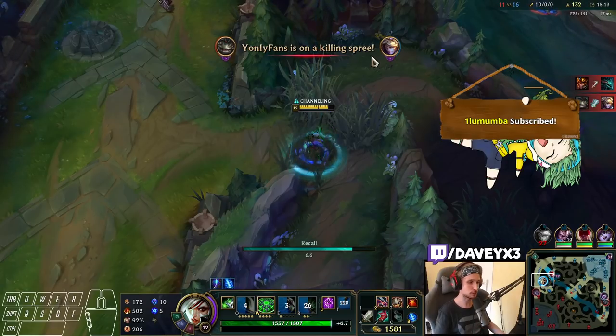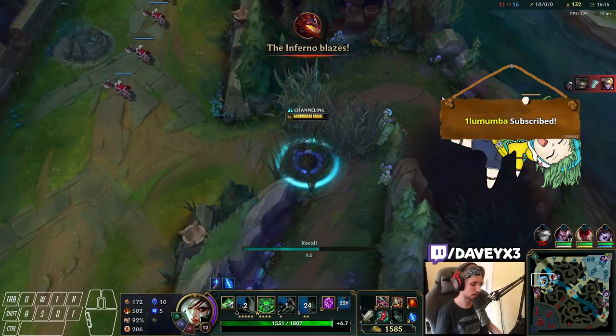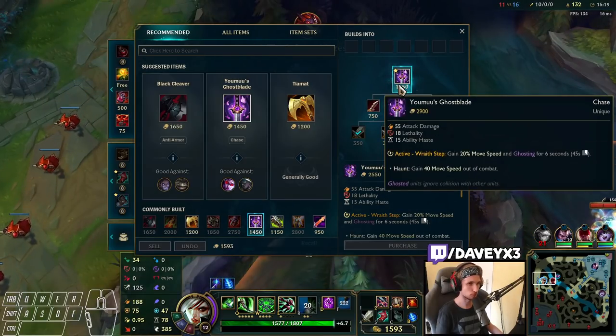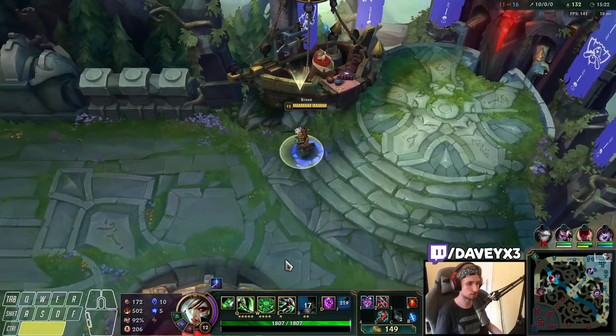Let's go back to base. We are going to buy the Ghostblade and bring a Control Ward along with me, then go back top lane and do the same thing on repeat.